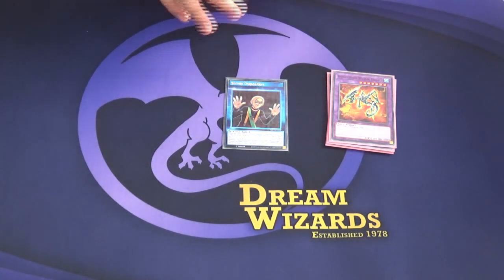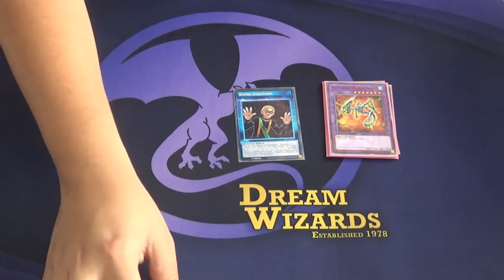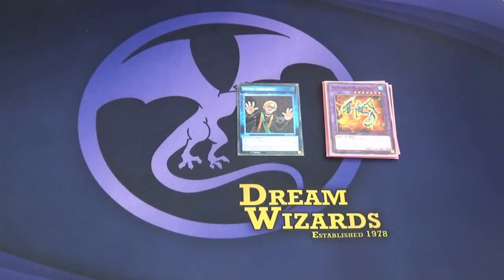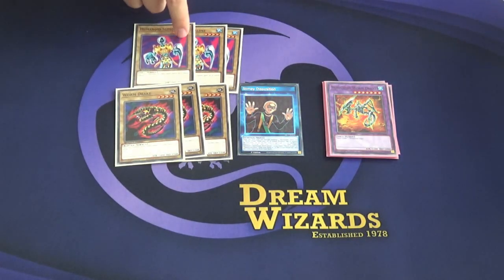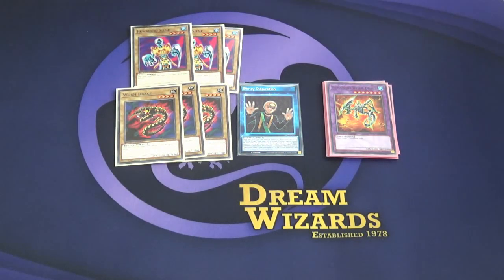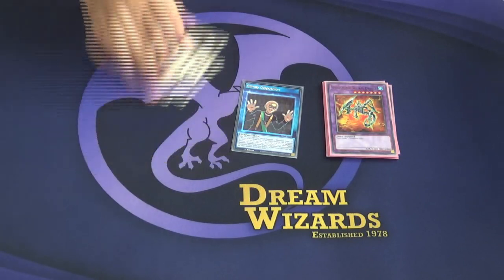This is a 30-card deck, so as you know, when you make a 30-card deck in Speed Duel it has to be bonkers and do something cool. Of course, three Slime, three Wormdrake. Slime is also randomly 2,000 defense, so there are times when you just straight up set, slide, pass — because your opponent's like, oh man, this thing has 2,000 defense. Wormdrake fucking sucked, it's not good.